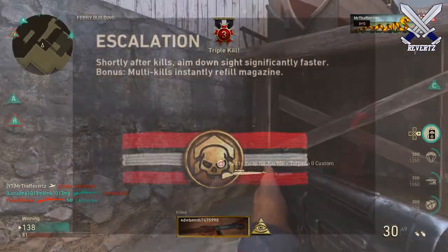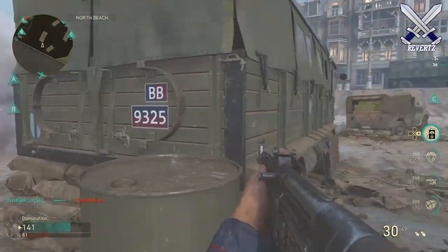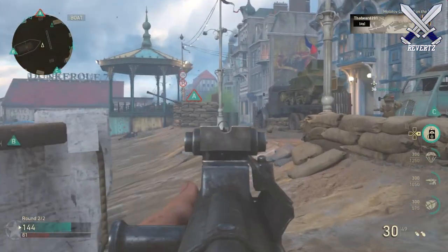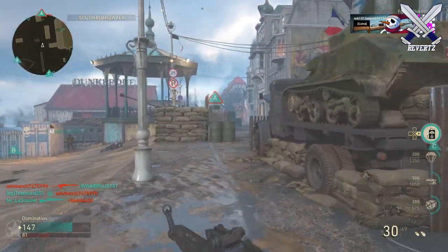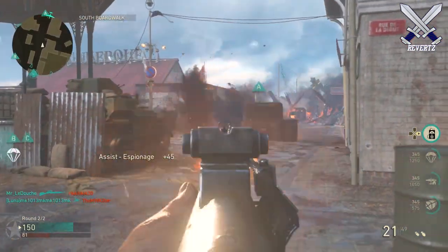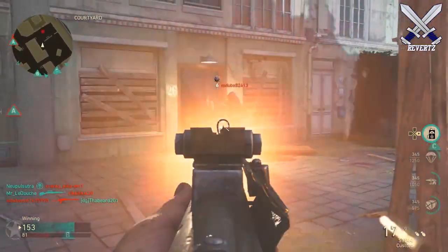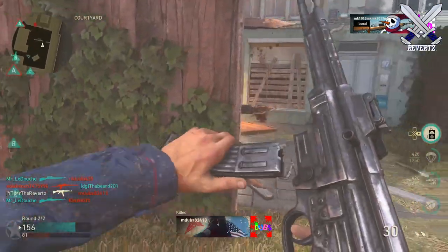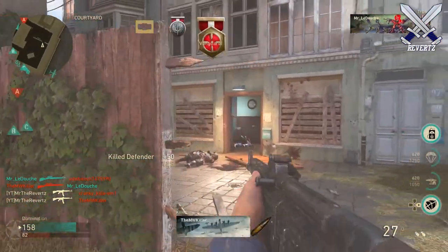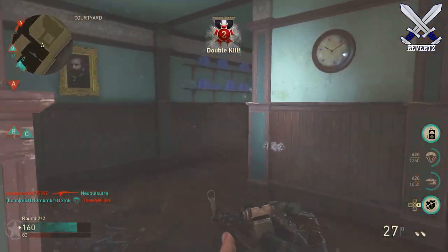The last perk is called Escalation. After you get a kill, you'll be able to ADS a little bit faster, and as an added bonus, if you get multi-kills your mag will instantly refill. This basic training perk sounds like the best one of the three to me. If you're a heavy rusher with a submachine gun or like to run and gun with an AR, this perk is going to be your biggest friend — especially on small maps like Shipment where you can get multi-kills almost immediately off spawn. I can really see this being run by a lot of players.